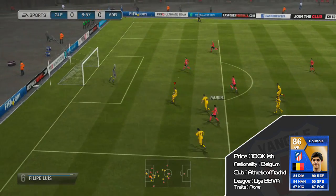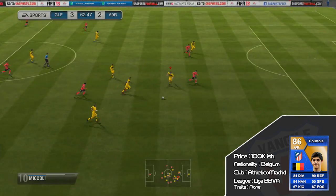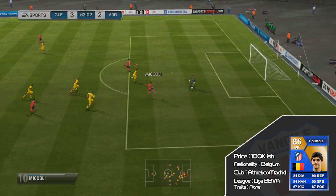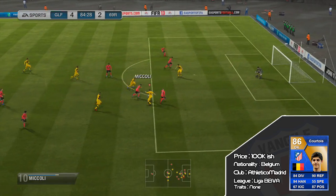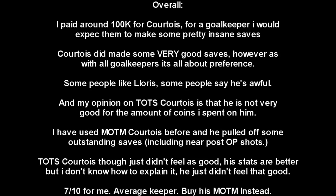The thing with goalkeepers is you can have one goalkeeper that's really good for you, and then someone else uses him and it could be really bad for them — it just happens a lot. A particular example for me is I think Lloris is really good when I use him, but apparently when other people use him it's terrible. So he's going to get a 7 out of 10 for me, just because he's an average keeper for the price. If I pay 100k on a keeper I expect him to do so many more saves. I do advise you to get the Man of the Match first to try him out, and if you like him, possibly go up to the Team of the Season, although I would just keep it as is.